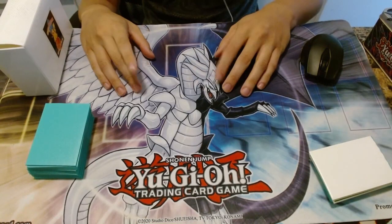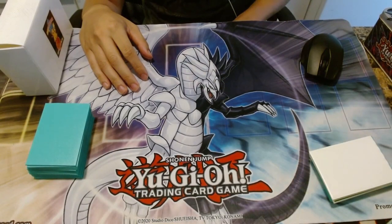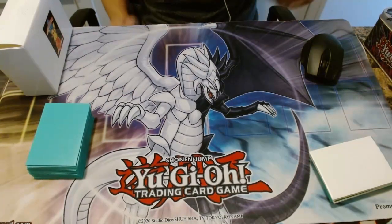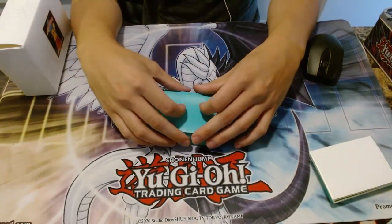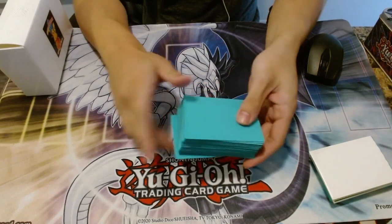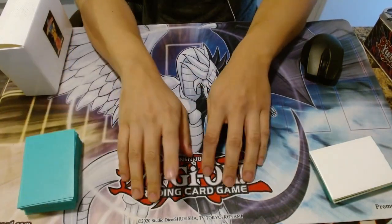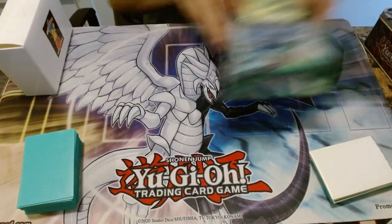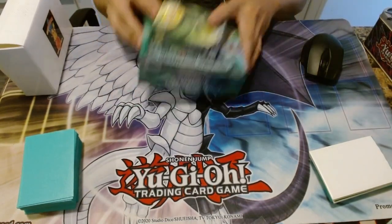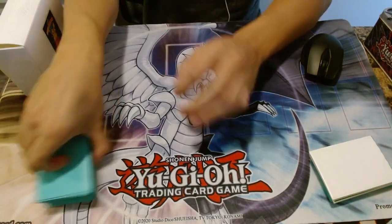Hey guys, I wanted to show you guys a deck profile that I took to a local tournament for Tengu. It was a box tournament at Crossing Collectibles. This place gave you a box for getting second place, and first place got two boxes of Legendary Duelist Syngro Storm — the set that Brionac came out of. I got second place and took it with a rogue deck that was pretty spicy for Tengu Plant.